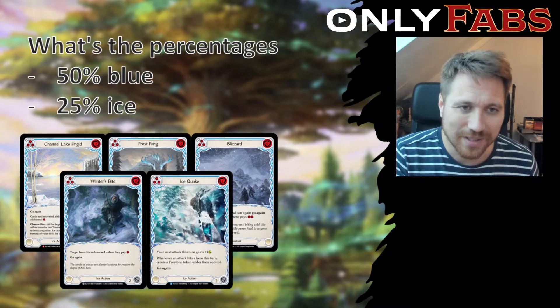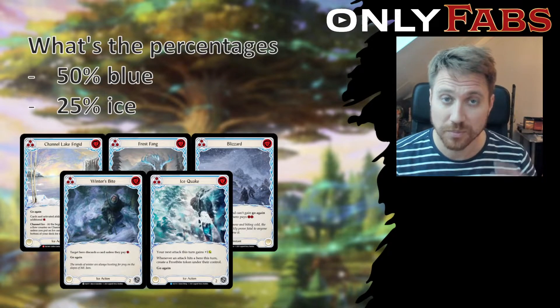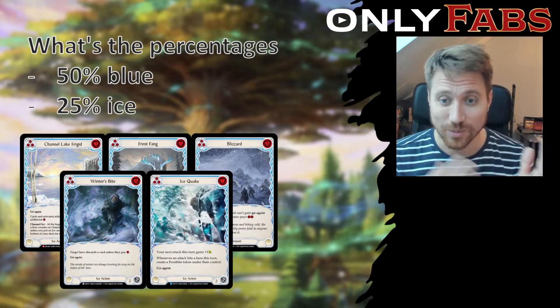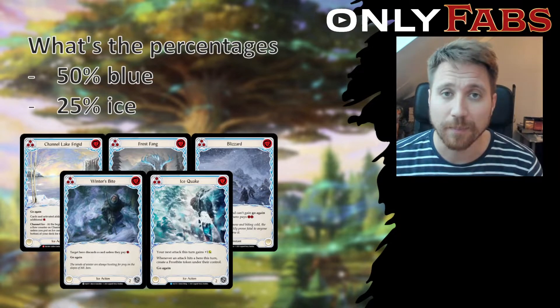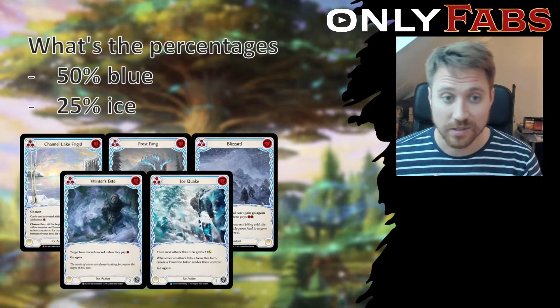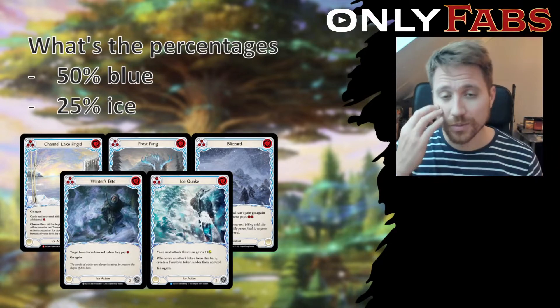The percentages I added from the wheel technique: about 50% of my deck needs to be blue cards, because with Thump plus Pommel I need two blue pitches, so I want approximately two blue cards in each four-card hand to push through my game plan. If about 25% is ice, I'll have one ice card per hand to pitch to Winter's Wail when taking that off turn.